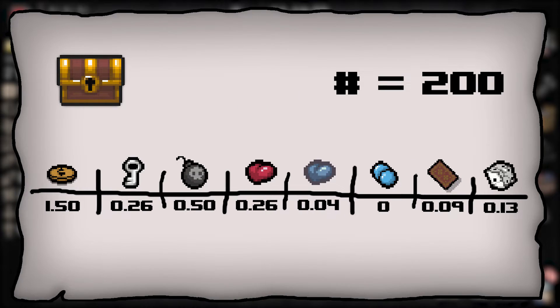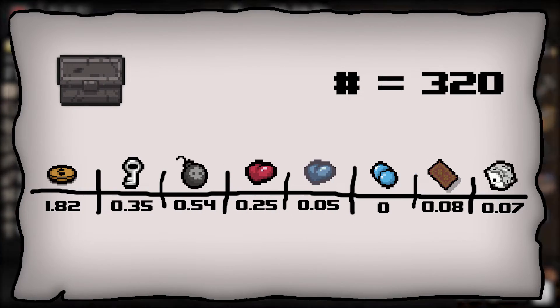Looking at golden chests and stone chests, the numbers are pretty much the same across the board, except for one significant difference. Stone chests and golden chests can drop tarot cards, whereas they can't drop pills — which is just the opposite of what regular chests do. I think that makes them a little bit better, because tarot cards tend to be more useful since you know their effect, whereas with pills you have to use them at least once.